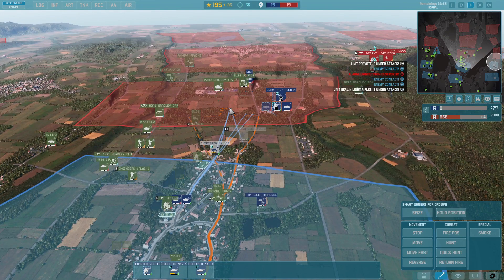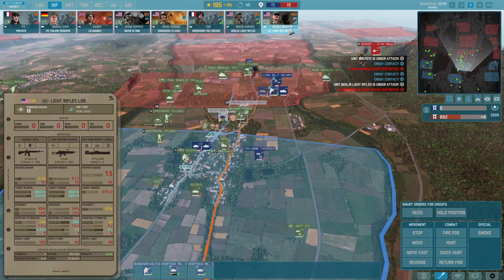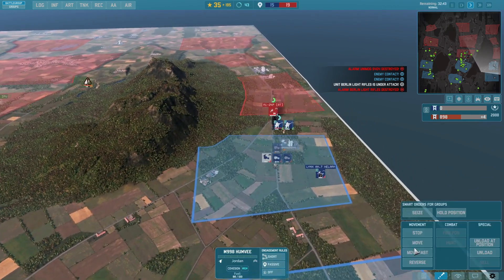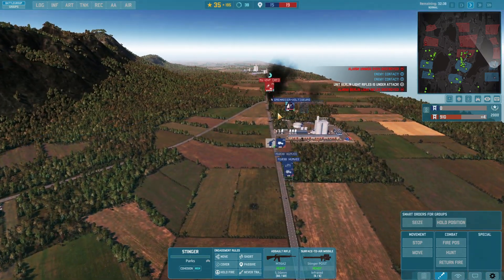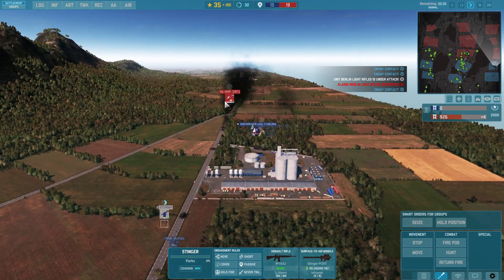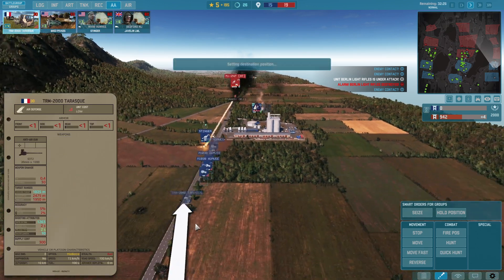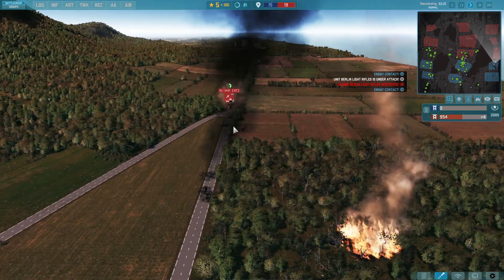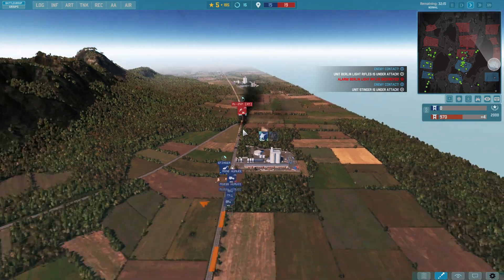I hope our ally has the wherewithal to bring in a command unit; if not, we'll do the hard work. We'll bring in the Dragon and Light Rifles. Once we get there we'll unload immediately and get the Stinger out. One of the Stinger missiles hit the target — he's pretty badly stunned but still holding on. A miss with the second Stinger.